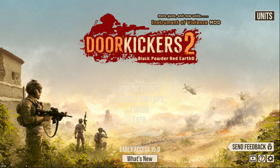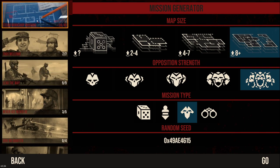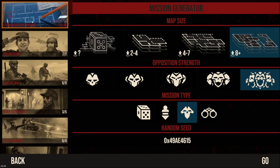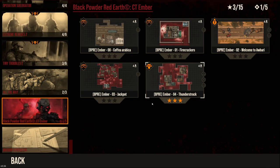I think this mod does a pretty good job of showing off the units. You've got the regular campaign from Door Kickers 2, plenty in there, Steam Workshop and all that. But the guys that made this mod have actually done their own mini campaign, which does a really good job of showing how Black Powder Red Earth works. I'm not going to play it here because the missions are quite difficult and very short.